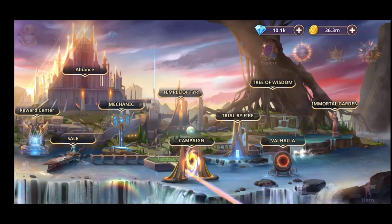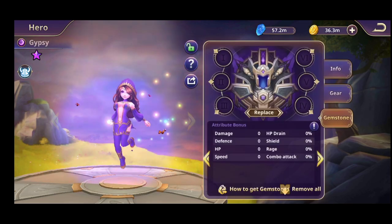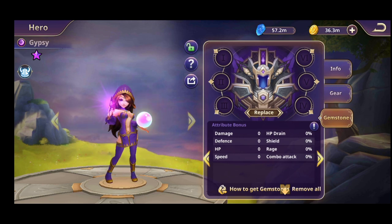Let's go into a hero — let's pick Gypsy. She doesn't have any gemstones. This is the place where you will put your gemstones; as you can see she's empty. You have 6 locations for every gemstone.